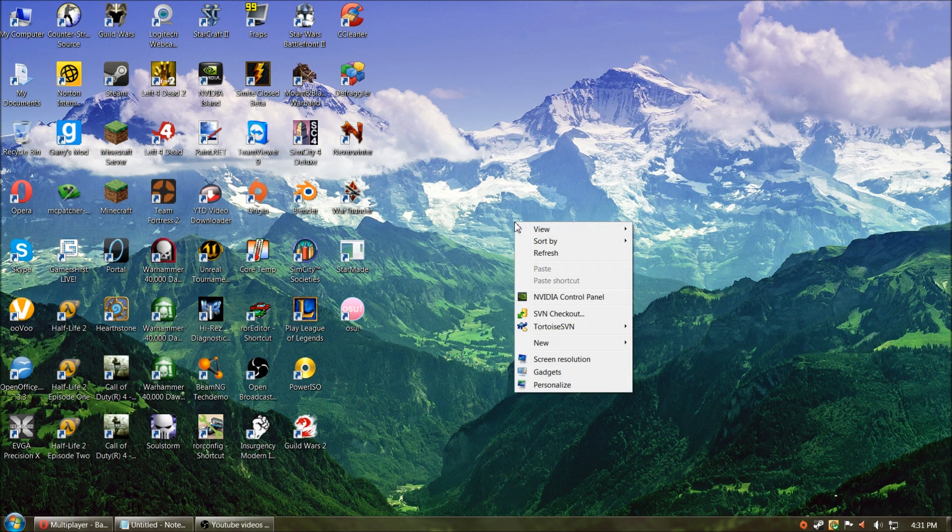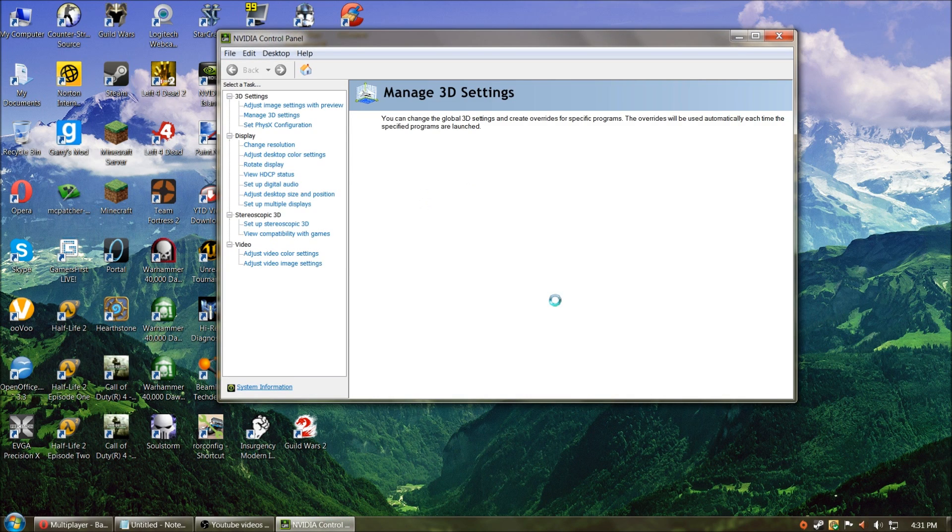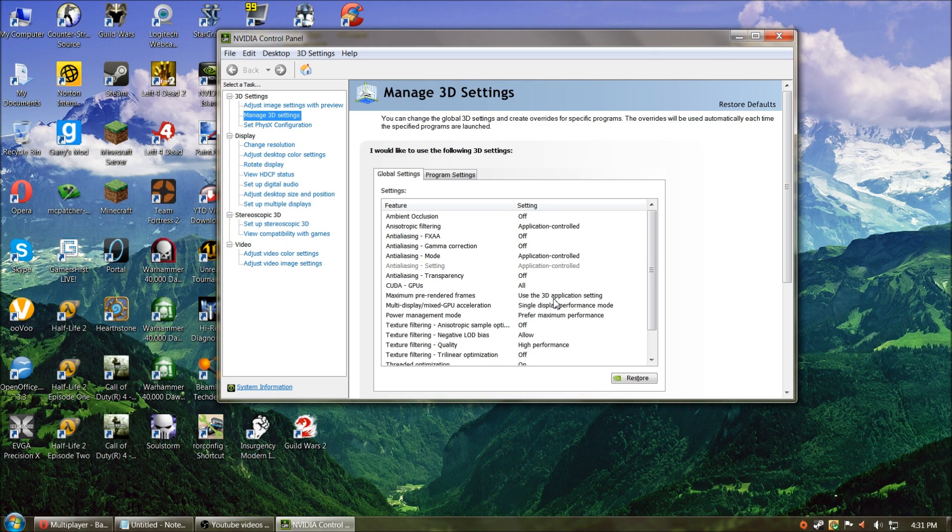Now you're on your desktop. Right-click and open NVIDIA Control Panel. I don't know if this will work on Catalyst or not — I don't have an AMD card to test, and I don't even know if you can do anything like this on Catalyst. In NVIDIA Control Panel, go to Manage 3D Settings and find Maximum Pre-Rendered Frames. It'll be set to Use the 3D Application Setting by default. Pick one, hit Apply, and Close.